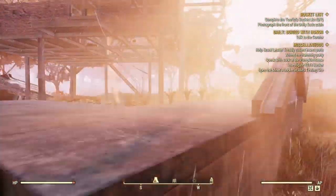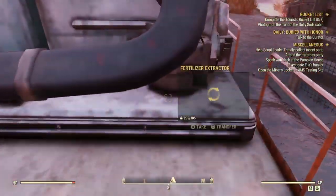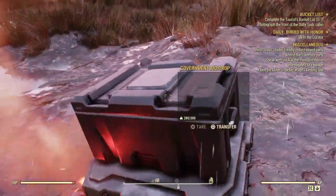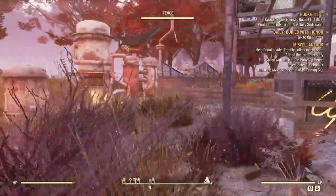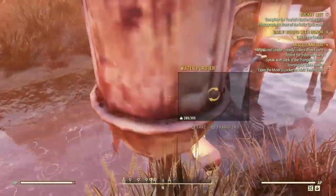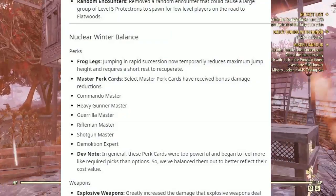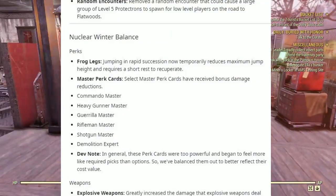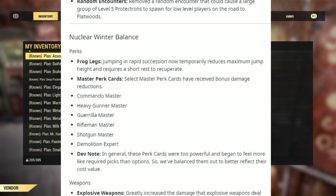Under Events — Soil: the Soil event now triggers in smaller areas and is confined to the Vault-Tec Agricultural Research Center. Under Fast Travel: cap costs when fast traveling have been reduced for players under level 25. Under Holotapes: Government Supply Requisition Holotapes will no longer spawn in Flatwoods and cannot be looted by players who have not yet reached level 10 or higher. Under Random Encounters: removed the random encounter that could cause a large group of level-5 Protectrons to spawn near full-level players on the roads of Flatwoods.